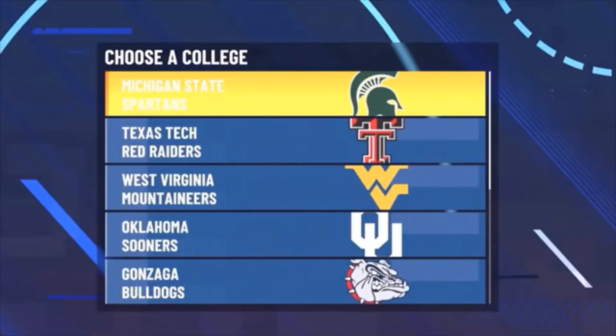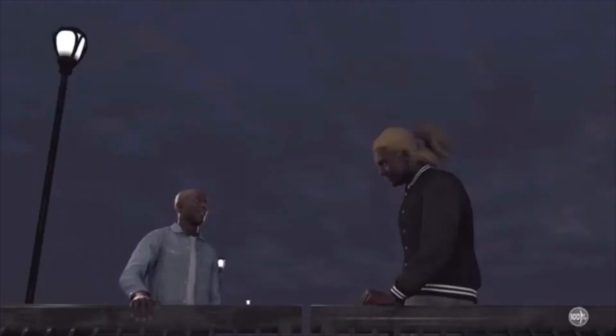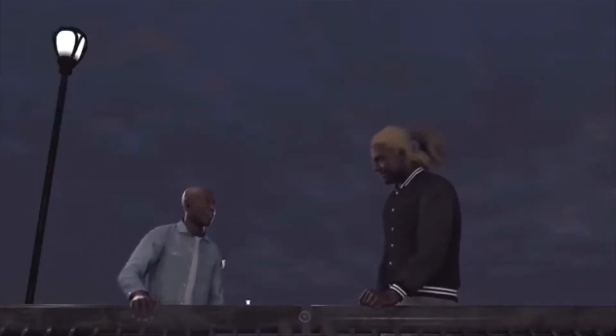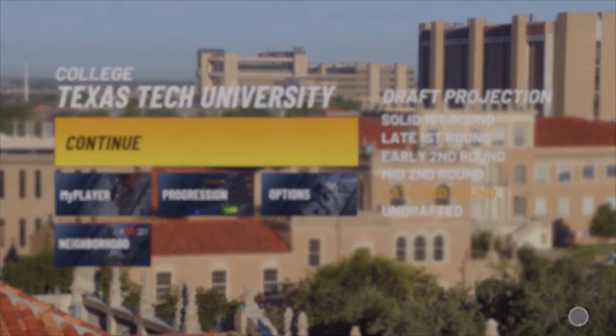Once you get out of that last invitational game, you'll be asked what team you'd like to go to. I prefer you go to either the Texas Tech Raiders or the Gonzaga Bulldogs - I'm going to the Raiders to show y'all this works. Pick one of those teams, skip the cutscene, and you'll be brought to your first college game. Do the same thing - foul out. This is the last game I promise y'all will foul out of.